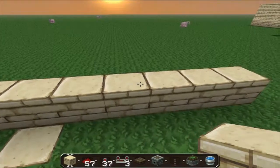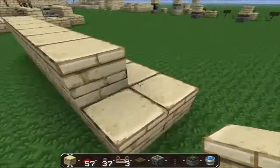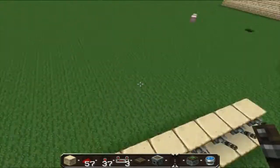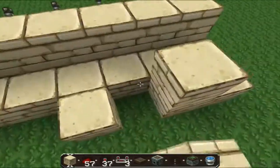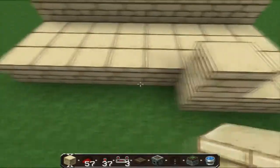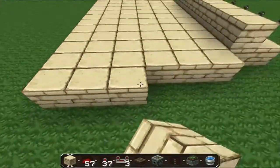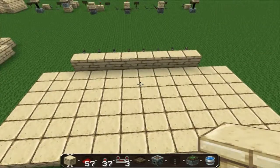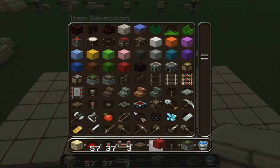I like to put the blocks indented one into the wall, so they're not in my face when I'm walking down the narrow corridor. Now I'm going to start setting up the places where all the redstone circuitry is going to go. I like to put wool on top of the blocks just to see how they're going to be grouped. We don't need dispensers and we don't need pressure plates, so let's take those off our action bar.